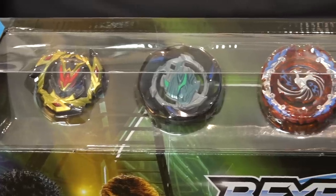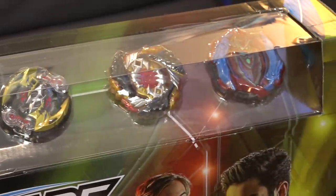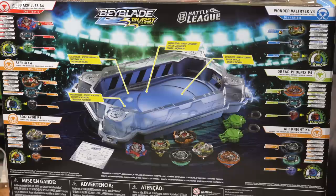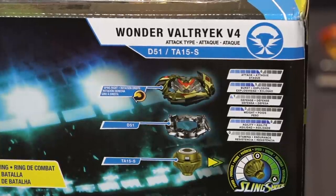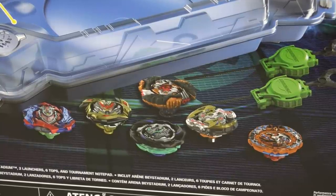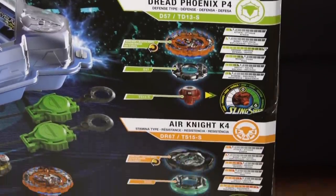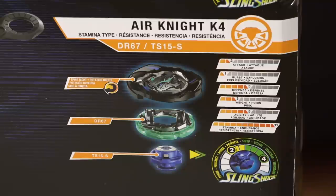Most excited for? What do you guys think? Turbo Achilles? Or Wonder Valtric? Or is it Dread Phoenix? There's six of them here. Let's take a look at the back of the box and we'll see an overview of everything we get from this set. That tells us we have Wonder Valtric V4 in here. We have Dread Phoenix P4. This is a pretty new Beyblade, plus it has a recolor. Actually all of these bays in this set are recolored, so that is cool. If you already have these bays, you're going to get a different version. We also have Air Knight K4. We recently just unboxed this bay, the starter pack on our channel, so if you haven't seen that yet, go check it out.